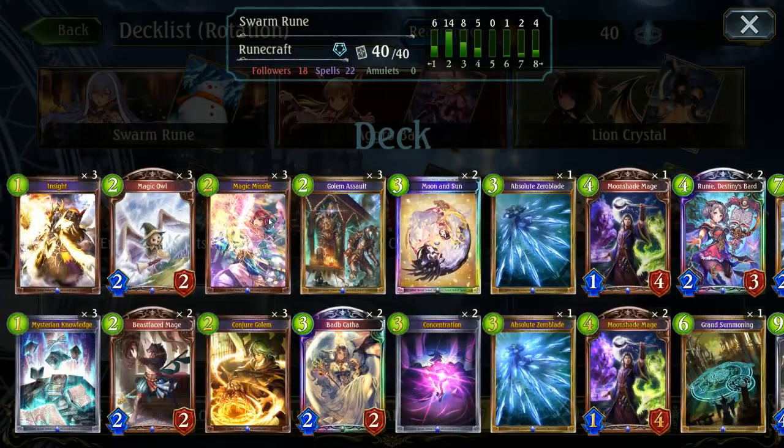This deck predominantly swarms the board. You're looking at low-cost followers that deal lots of stuff, or things that just purely summon out really strong and repetitively. I'm using a basic spell boost engine for the most part because they're the most power-hungry cards, and I really wanted to try and incorporate a lot of new things into this.